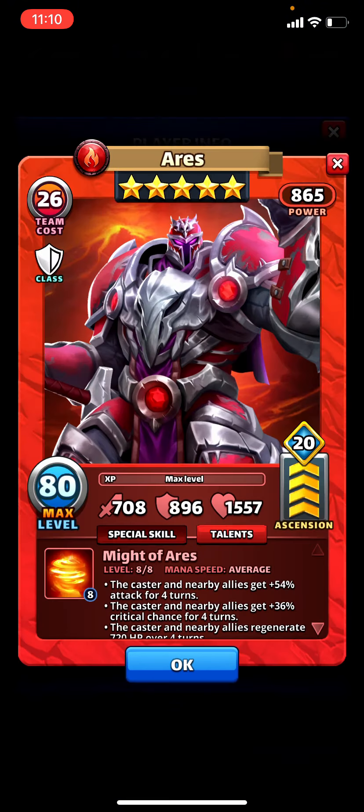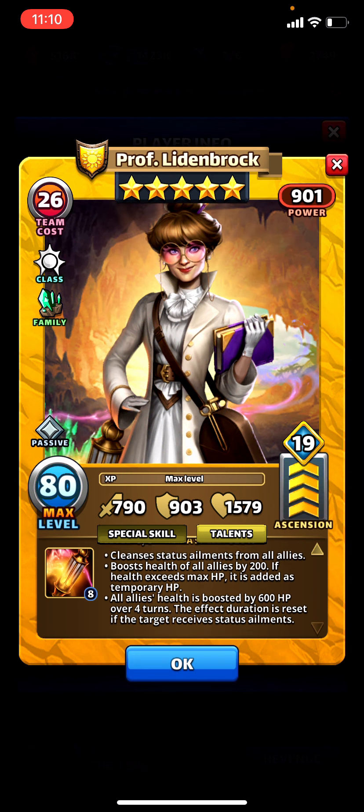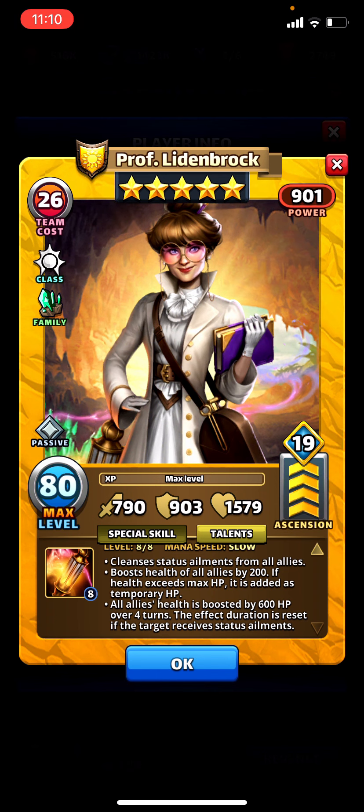This team doesn't make sense - Aries is overriding her heal, and her heal-over-time is the only thing that makes her good. I think her up-front heal should be bigger to give her more usefulness outside of countering one specific hero. What other heroes give constant ailments? Biras are the only five-star minions that give an effect - Lady of the Lakes just gives a mana cut. She definitely has no place on defense because it's easy enough to dispel it and then she's just got the weak up-front heal.